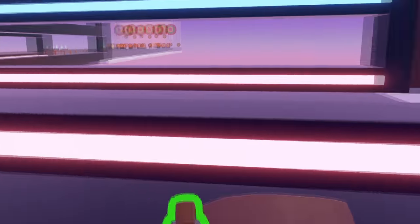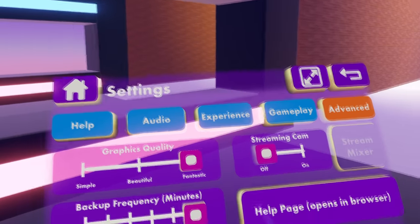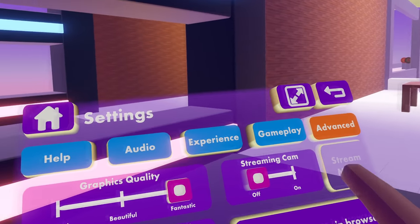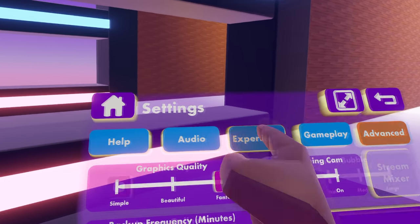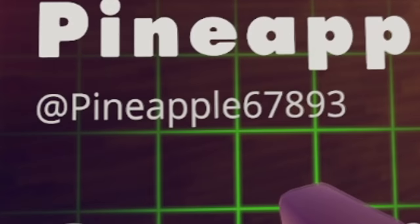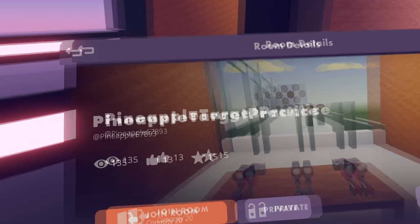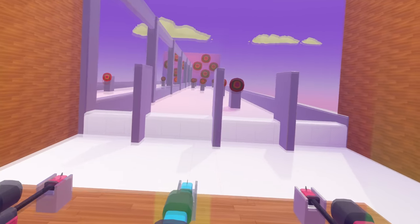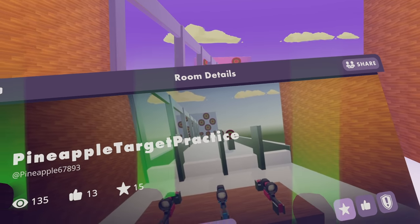Shout out to whoever made this room. It's a target range that I really like to use — it's really cool, nice and simple. It has some different guns but not all the weapons. If you're looking to practice sniping, it's definitely a good place to come. This room is made by Pineapple67893 and it's called Pineapple Target Practice. So if you guys want to come try out your skills and practice without getting shot at in an actual game, go ahead and check out the room.